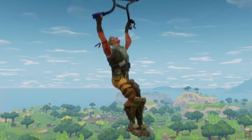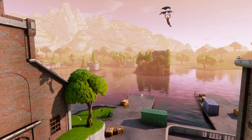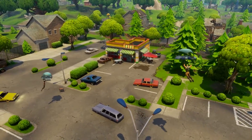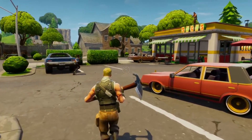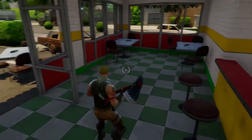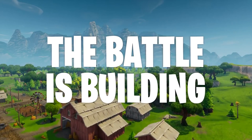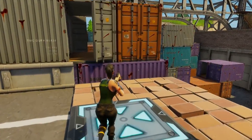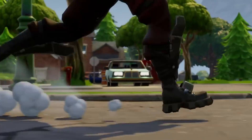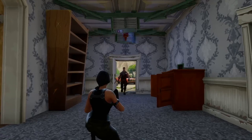When the game was first released there wasn't much to it, and definitely not as much content as we have today in 2018. When the map was first released, these were the POIs that came with it: Greasy Grove, Pleasant Park, Loot Lake, Anarchy Acres, Fatal Fields, Moisty Mire, Lonely Lodge, Wailing Woods, and Flush Factory. These were all the POIs when the map was first released.